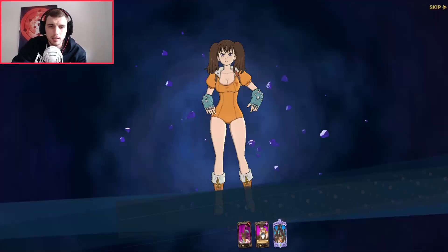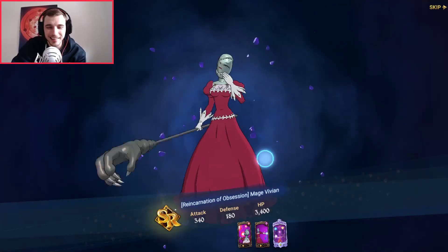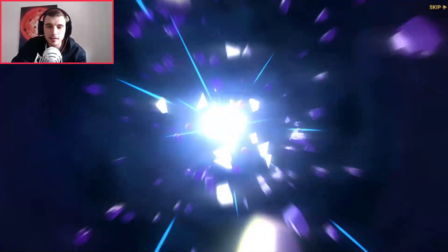This R unit is actually okay. I forget that I'm on Global — I didn't know half of the unit names on JP, but on Global I can actually read them. Slater. I hope I pull Merlin as fast as possible.